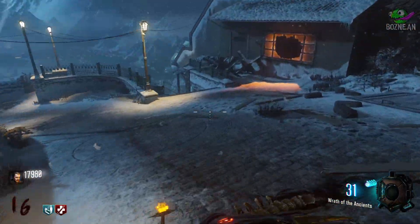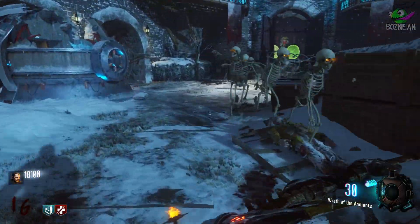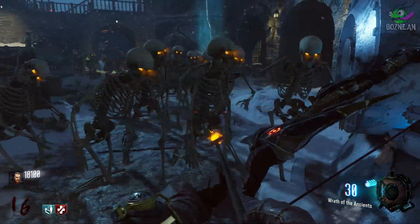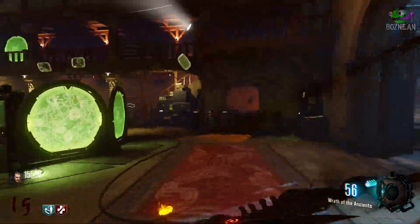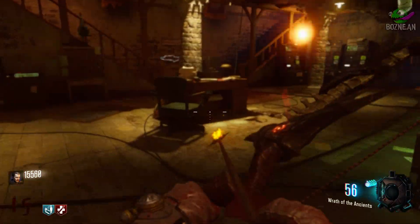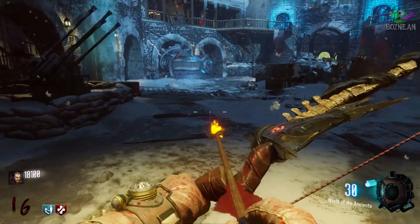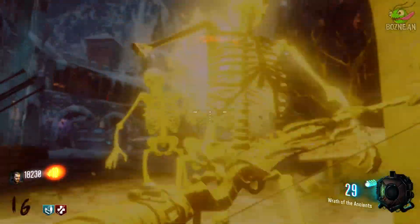From there the skeletons come out. And if for some reason you get tired of spooky scary skeletons, you can go back to the old zombies by walking up to this chair and pressing Square on PlayStation or X on Xbox.